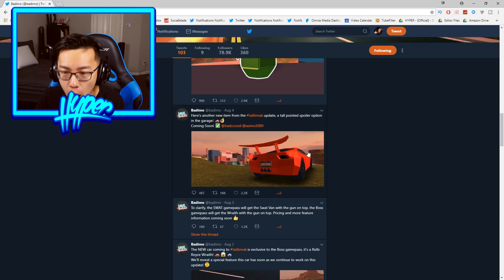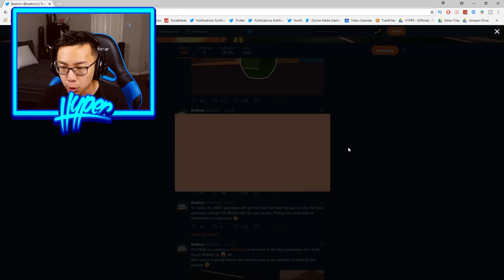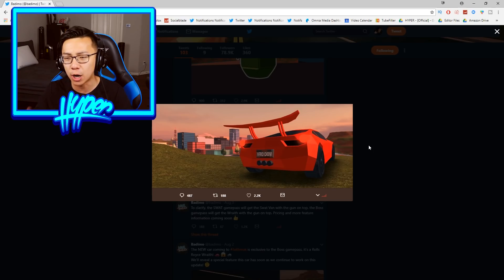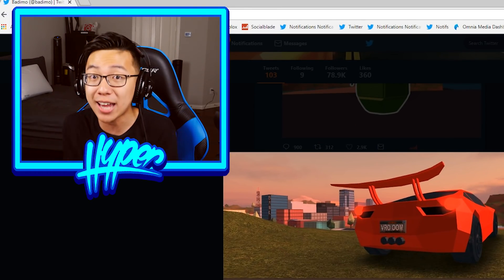This tweet was from August 4th. Here's another new item from the Jailbreak update: a tall pointed spoiler option coming soon in the garage. This looks so freaking cool. Now, I usually don't like spoilers on cars in real life, but a spoiler like this actually looks really, really cool. Honestly, I would consider getting something like this on my car.